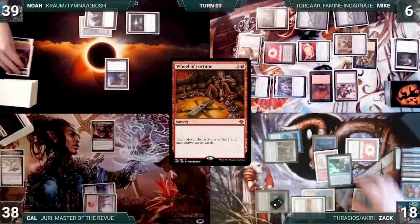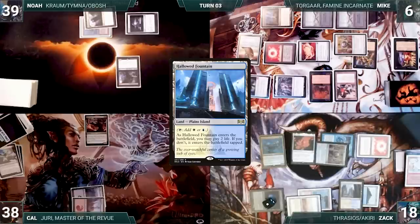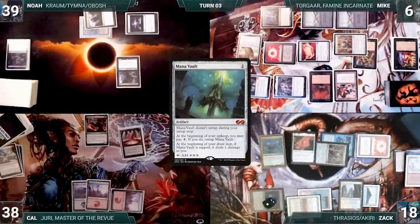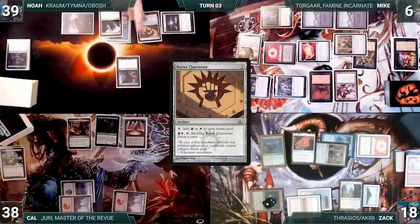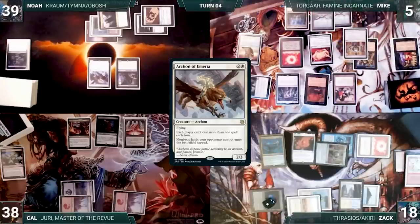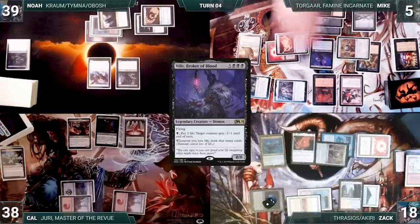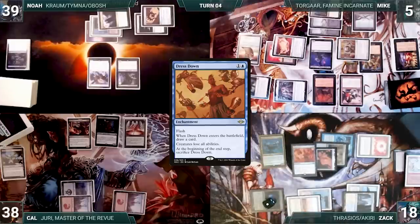Zac casts Mox Amber and plays a Hallowed Fountain into play untapped, paying 2 life. Zac ends the turn. Cal draws and plays Mountain, casts Mana Vault, casts Dark Confidant, and ships the turn. Noah draws and plays Mountain, casts Boros Cluestone, then follows it up with Archon of Emeria, and passes. During his draw step Mike takes a damage from Mana Vault. He plays a Swamp and casts Villis, Broker of Blood. The table braces for impact as Villis resolves, but to the surprise of the table, Mike moves to his end step. At the end of Mike's turn, Zac flashes in Dress Down — it enters and Zac draws a card. The turn then moves to Zac.